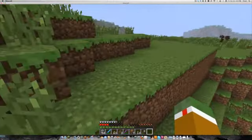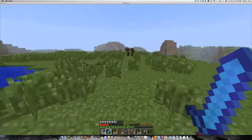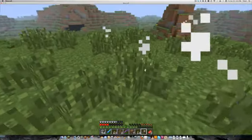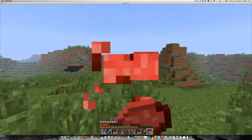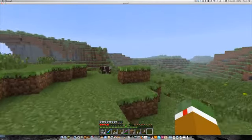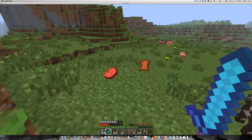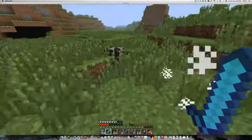Is that how colors work? I'm going to kill this cow first, and then do some more flower picking. Wow, that was a one-hit kill. Everything looks different — the raw beef looks different. Yeah, it looks different. Oh my god, that's weird. Who cares.